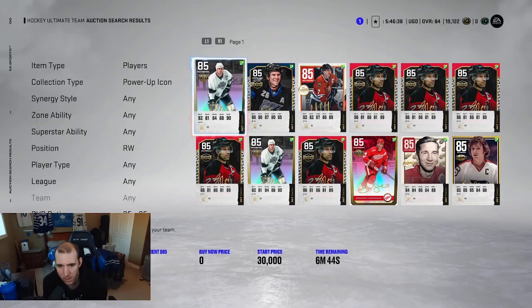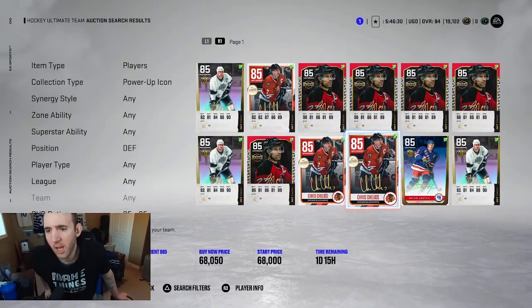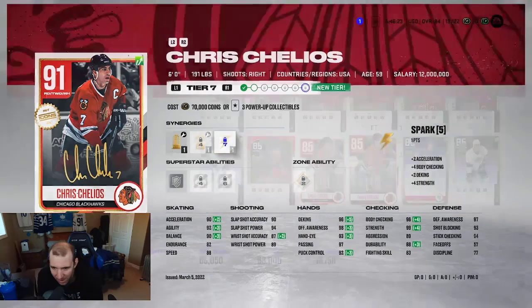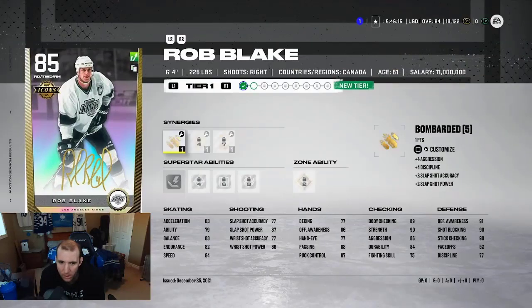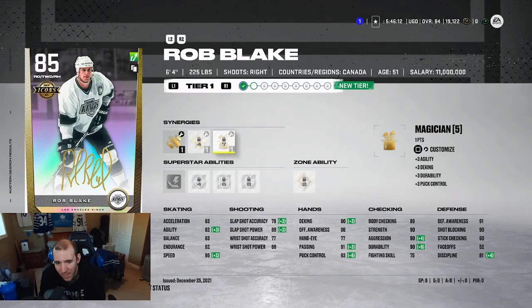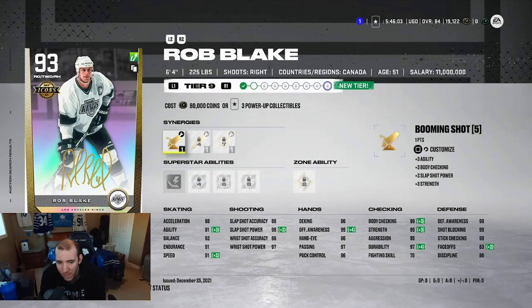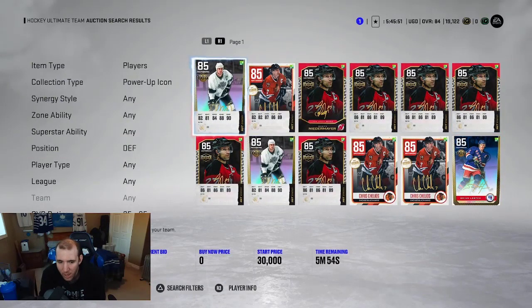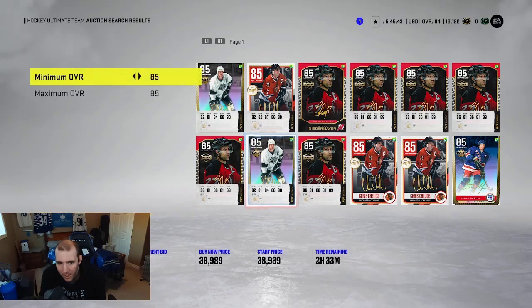Look at this — people putting these cards cheap on the market! Let's go look at defense. Chara — the thing is if I get cards like this I can power them up to like a 91 and then they'd be a solid card. 30k? What's his overall? That's not a bad card — a little slow but he has Chuckling No Contact and Shutdown. He really doesn't look like a bad card for 85 overall.